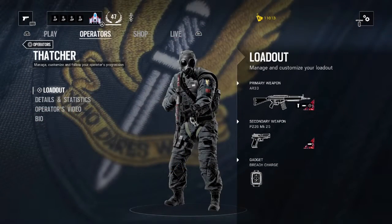The primary weapon we run as Thatcher is the AR-33, secondary is the P-226, and the gadget is a breach charge.